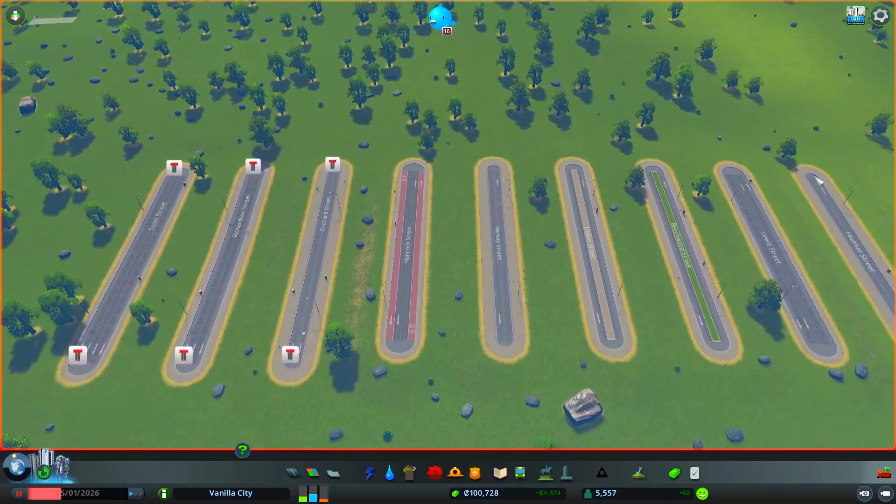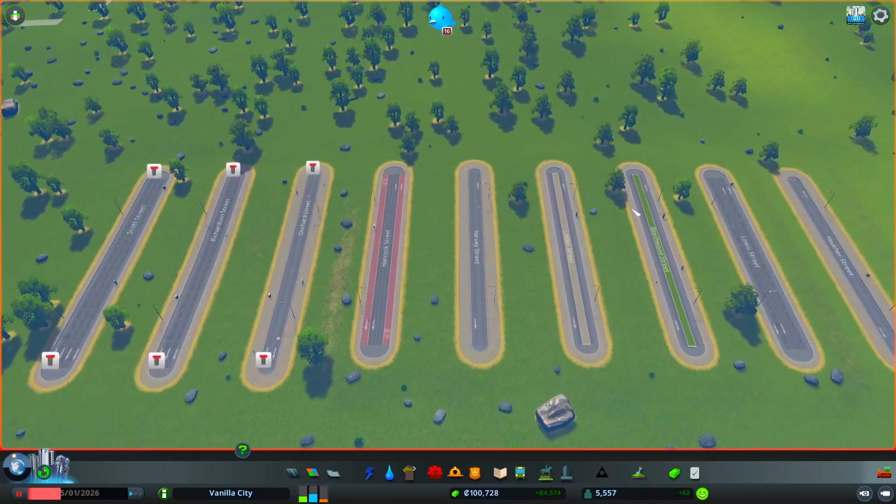Wow, I can see a lot of uses, especially with the four-lane road when you start a city. This would be, I think for me, the most useful — but all of these new roads are good and will be a great addition to builds.